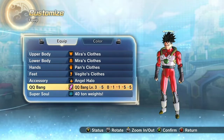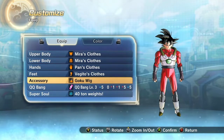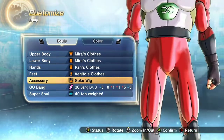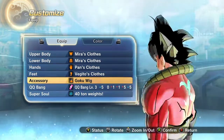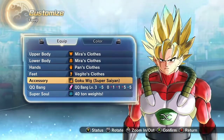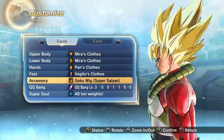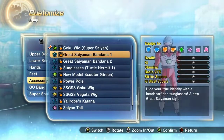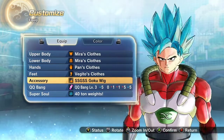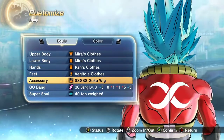I'm gonna play Parallel Quest 25, Clash of Kin. Here's what they all look like when they're equipped — here's Goku's, drip drip drip, here's Goku Super Saiyan, I really like this one, and here's Super Saiyan Blue Goku's wig.